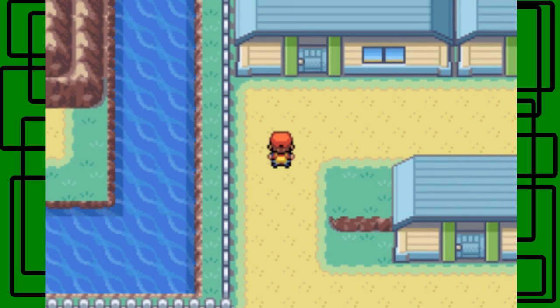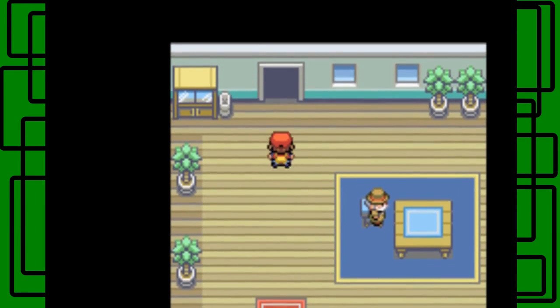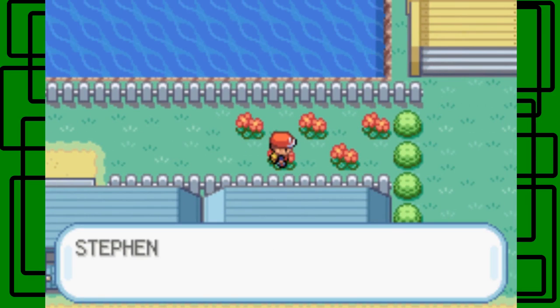I showed off the someone's PC and Steven's PC. I actually want to go in this building and then go outside the back because there's actually a hidden item which is actually a rare candy. So it's very worth picking up. It's right here. There we go, we found one rare candy. Awesome.